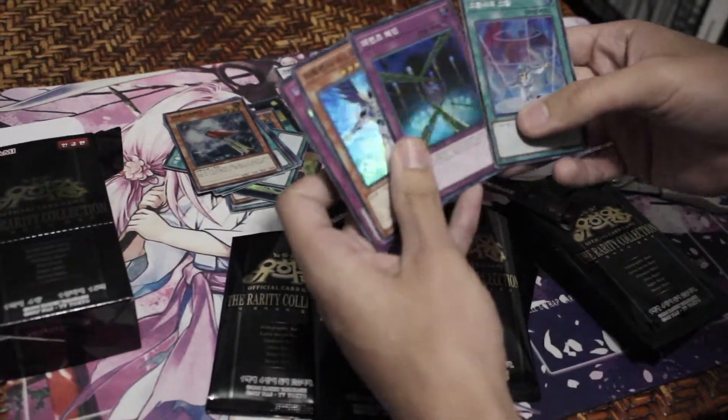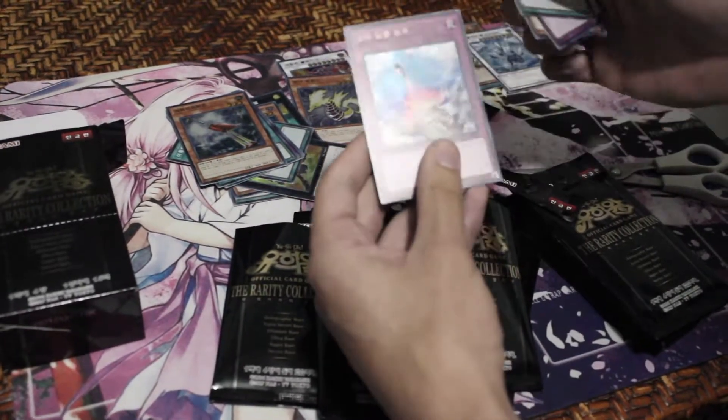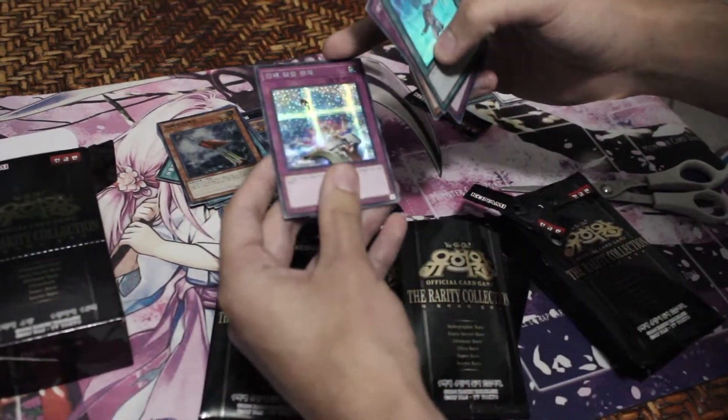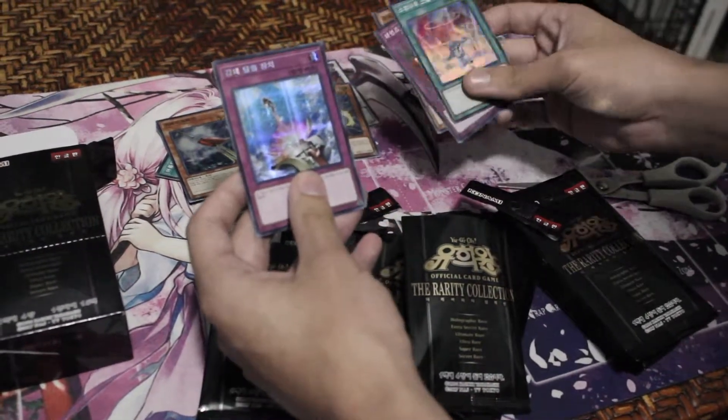Summoner Art, Fiendish Chain Super — that looks really nice. A Dark Lord Asmodeus, and our first Secret Rare: Compulsory Evacuation Device. Very nice.